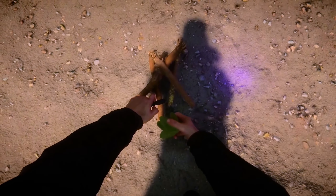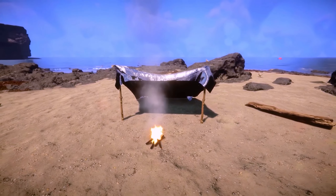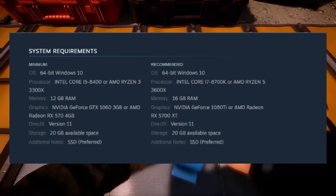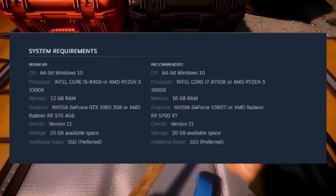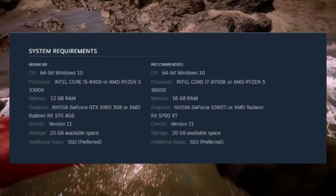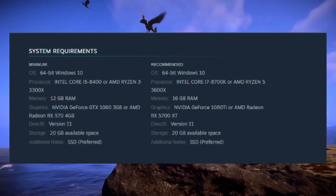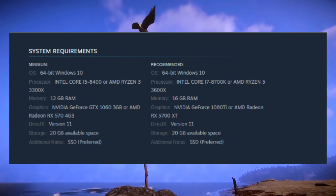The PC specifications are higher than expected now, after they updated it on Steam, but the game is still on track for the release date of February 23rd. You should make sure you at least have 12GB of RAM, a NVIDIA GeForce GTX 1060 or AMD Ryzen 570, and 20GB of available space. It's not going to be that big of a game, but it's going to be a little heavier than the Forest.